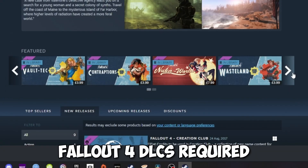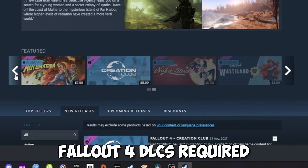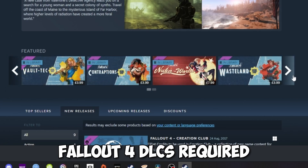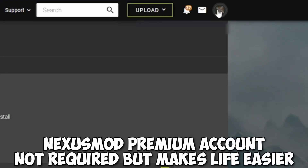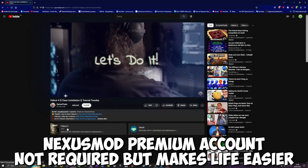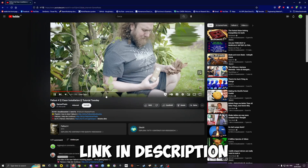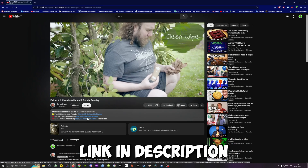There are a couple of things you need to do before diving into the wasteland. First, make sure you have the DLCs from the regular Fallout 4 installed — the Wabbajack installation requires that. If you don't have those DLCs, buy them on sale. Also, I would strongly recommend getting a premium account on Nexus Mods, because otherwise you'll spend a lot of time just clicking to confirm downloads.